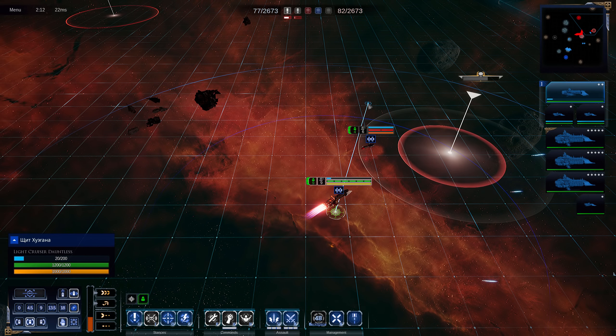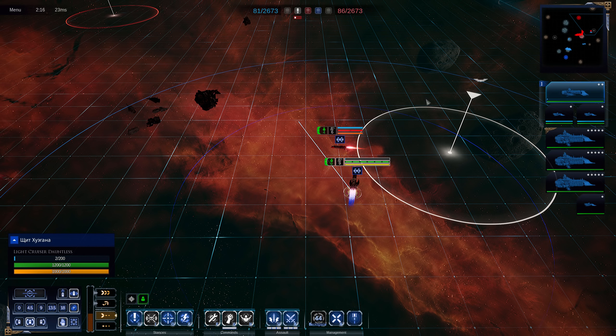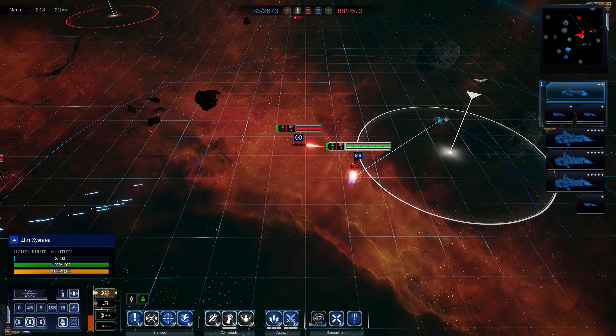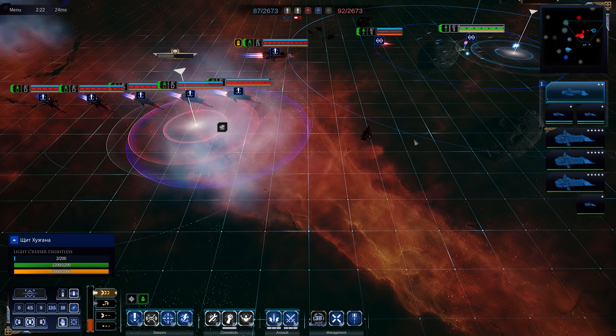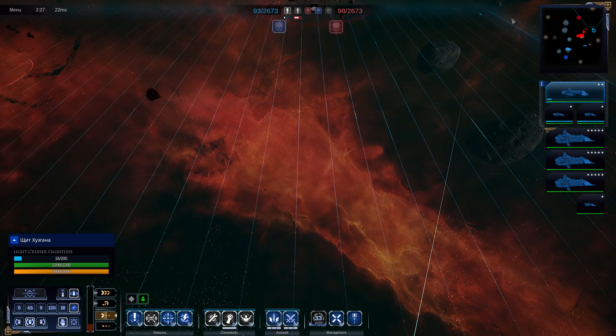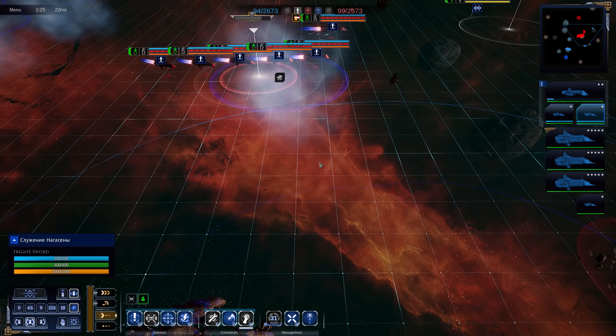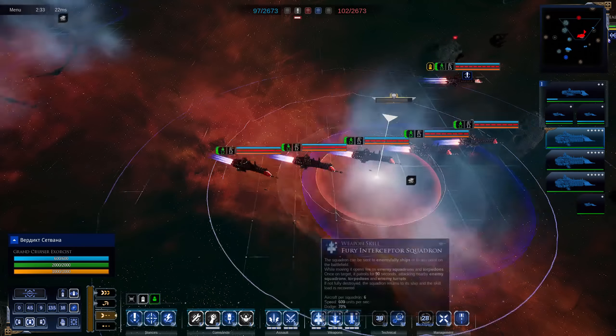We're going to try and get a ram on his escort, but he's moved away and we've run out of thruster — we're never going to catch up. So we're basically just going to get out to a range where we can go back into silent running, send him off to the corner for now. I don't want to lose my ship; I'm quite happy just to buy myself time, which will allow my fighters to do something aggressive.